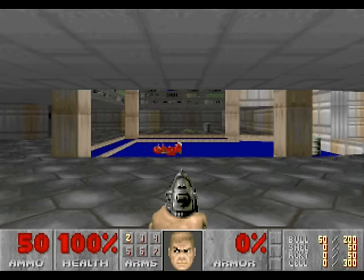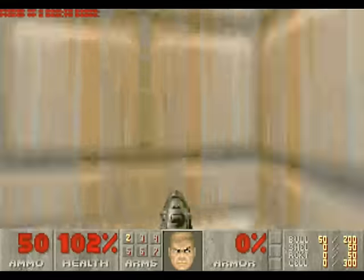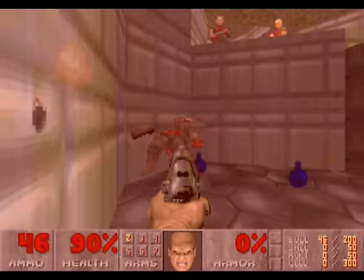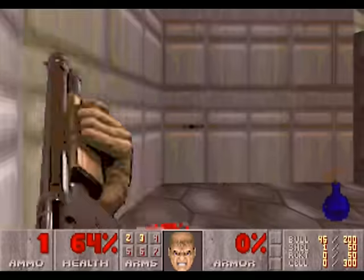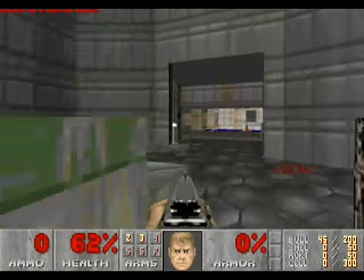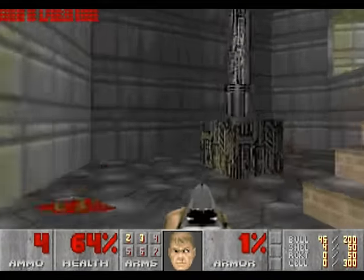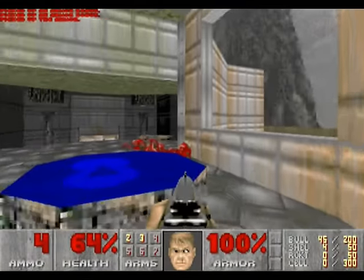Grab the health bonus to the left and right of you — that's the first thing you want to do if you want 100% items. Then go into this room, but be careful of the shotgun guys. You're going to have to kill the first one using just your pistol, but it's doable. Once that's done, collect the items at the base of the stairs, and then go up the stairs to grab the armor.